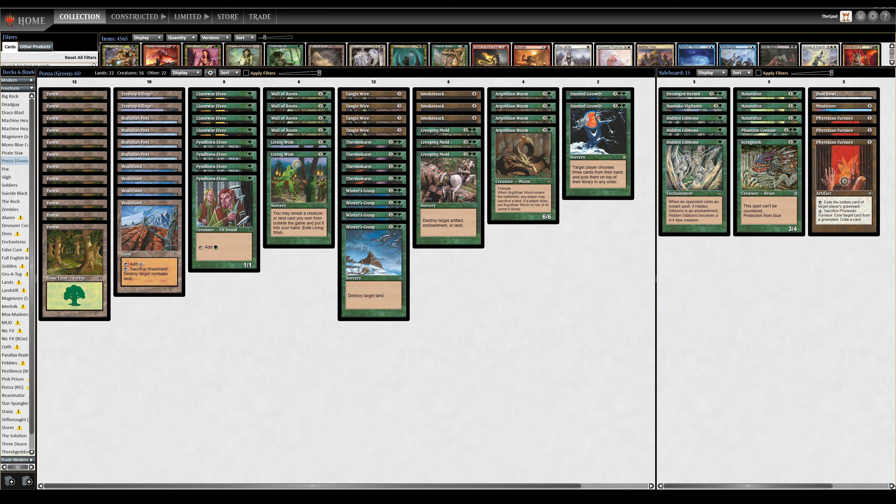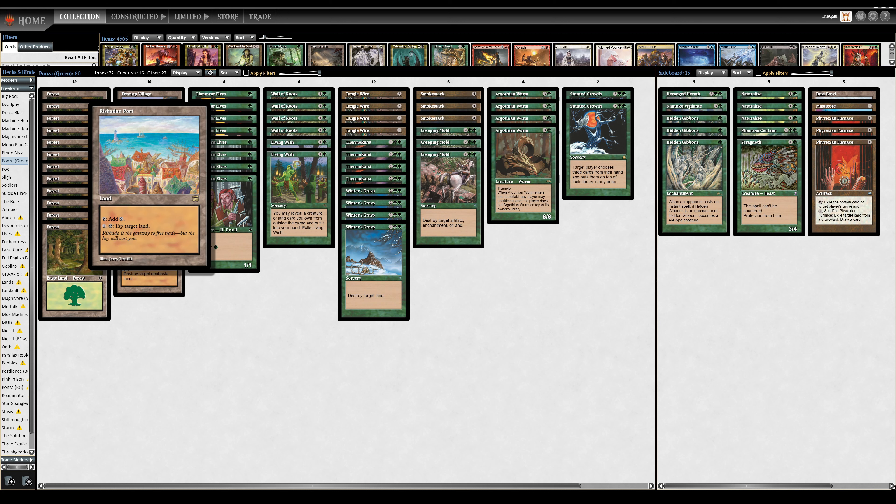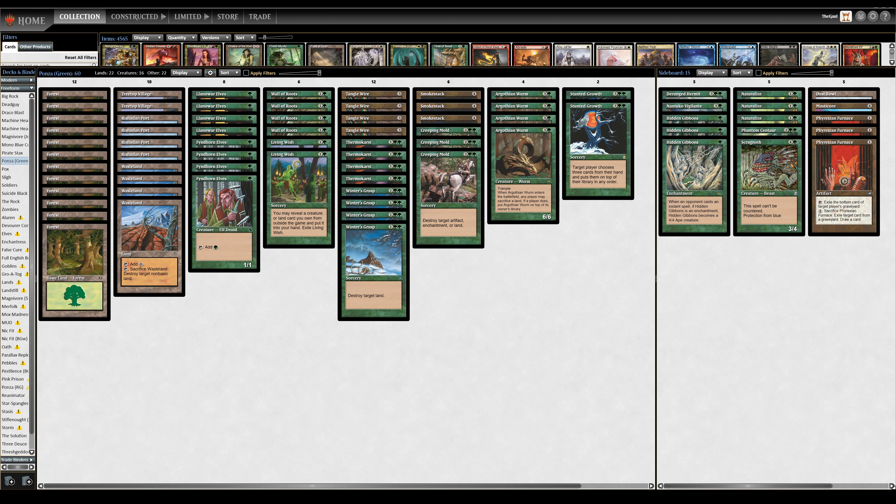As usual with mono-colored decks, the land base is an asset. In pre-modern, it's difficult sometimes to even get consistent mana production when splashing a single color. So when you stick to a mono-colored plan, you've got all kinds of consistency and power as a general rule, given the poor quality of the dual lands in this format, and the extreme quality of the utility lands. Look no further than four copies each of Wasteland and Rishadan Port to begin.